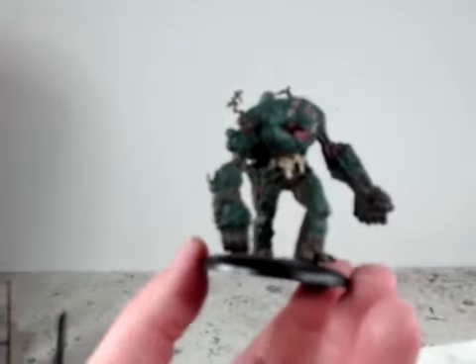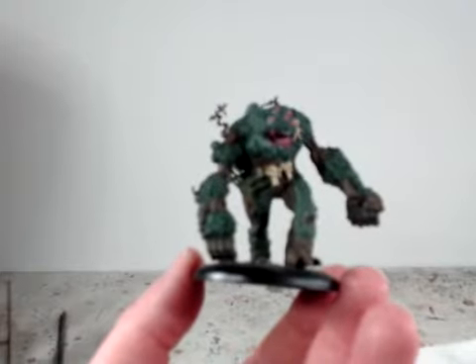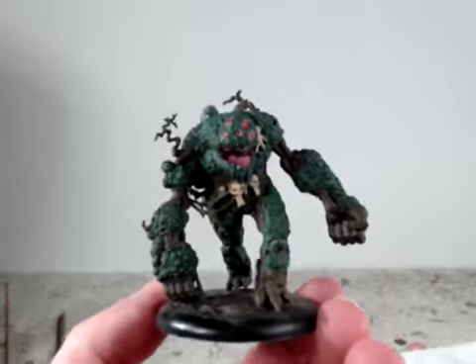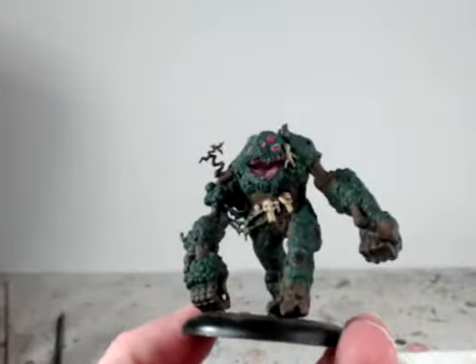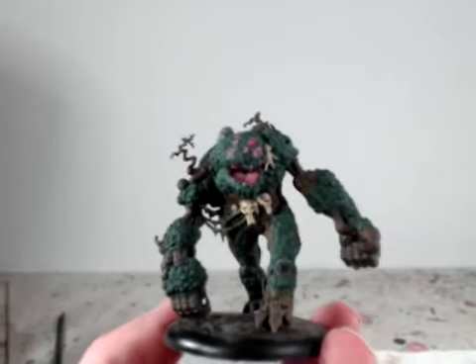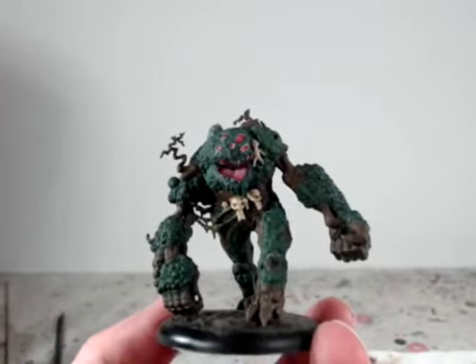Now Driftwood Brown 09162. Highlighting goes fairly quickly when the paint dries — not quite, but close to instantly — which means one, this goes pretty fast, but two, it also only gives you a couple of seconds to fix any mistakes you might make. So just keep that in mind while painting.